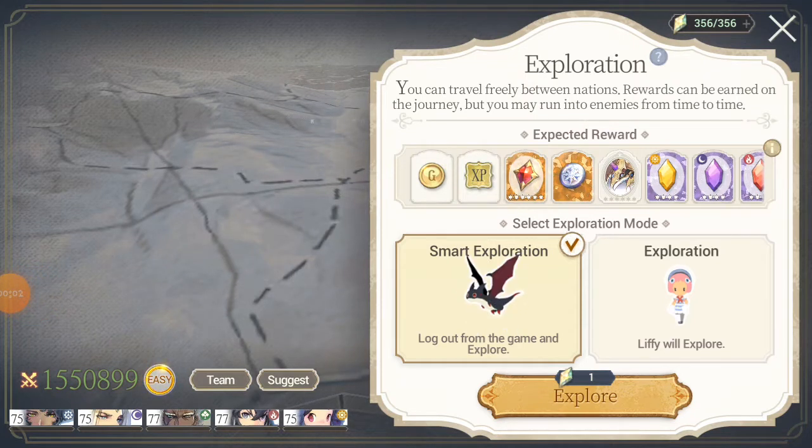Today I'm going to quickly show you the benefits of Smart Exploration and how it can help you. You can gain pretty much an abundance of items whenever you go to sleep, whenever you go to work — put in 8 hours of work — you can leave your phone, it will log out after 5 seconds and you will continually get resources.